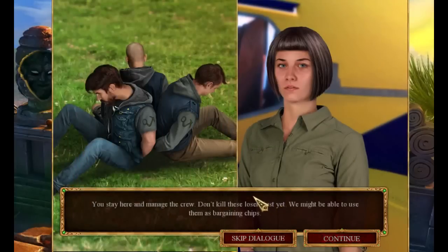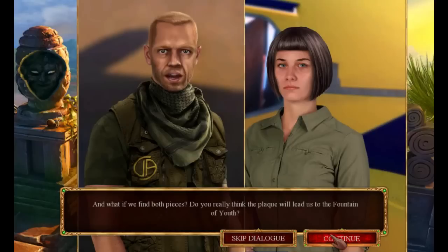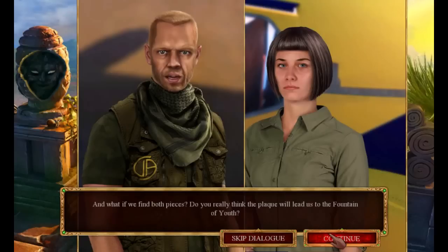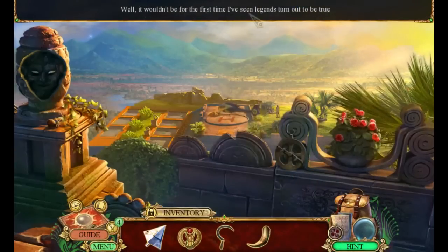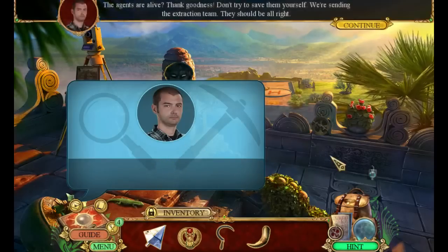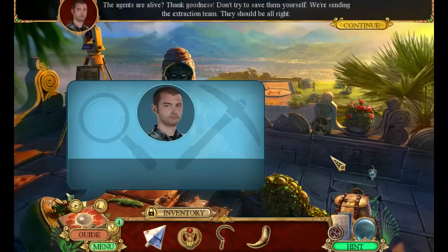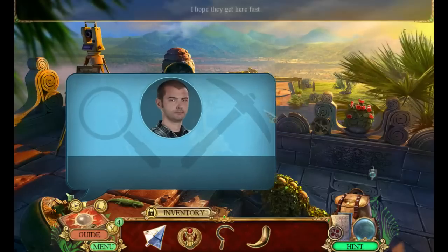You stay here and manage the crew. Don't kill these losers just yet — we might be able to use them as bargaining chips. Losers, wow — filthy spy and losers all around. This game's not pulling any punches. Magellan knew the other piece was here; he wouldn't have sent the crew on a secret mission otherwise. What if we find both pieces? Do you really think the plaque will lead us to the Fountain of Youth? Nine previous games might be an indicator. The agents are alive — thank goodness. Don't try to save them yourself. We're sending the extraction team. Keep a low profile and search the location, try to find the other piece of the plaque. Try not to blow up anything.